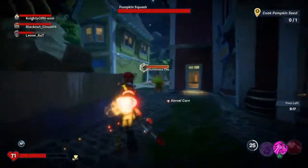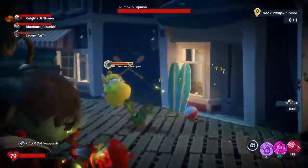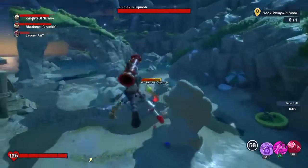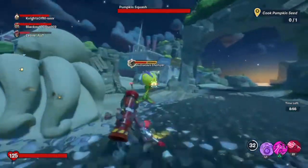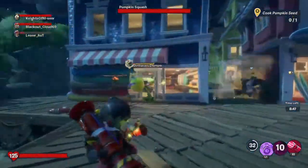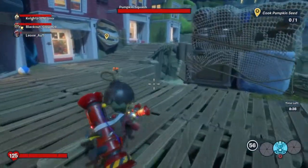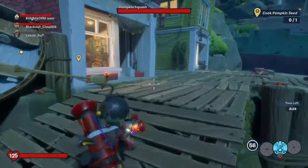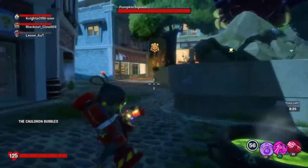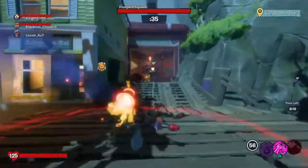There's a Chomper - I think it's carrying a pumpkin seed. Let's take it out. A Glutinous Chomper - very weird name. Come on, so close - yes! We got it. I'm going to pick up the pumpkin seed and take it to the cauldron. The pumpkin seed stops me from sprinting, so thank god there aren't many plants around. Putting it in the cauldron - what do we do now? Drink the soup!